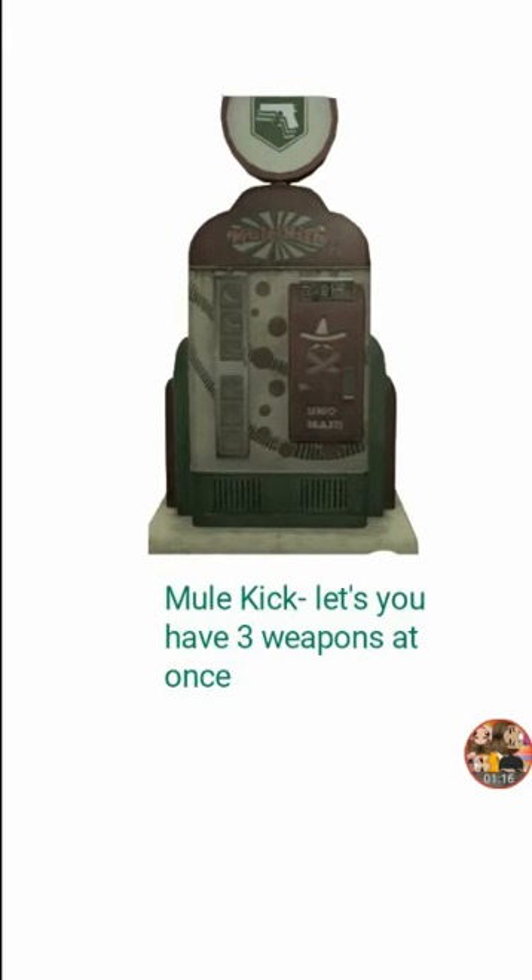Mule Kick lets you hold three weapons at once. In Borough, I'd rather have, like, the regular Ray Gun Mark II and the Galil — I'm like, okay, I'm all set, plus I want the monkeys. But for Borough, I want the Mark II, the Galil, and the Paralyzer.